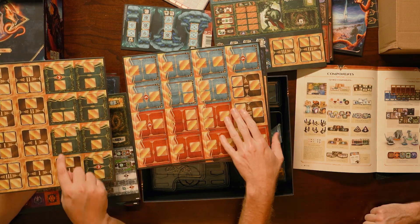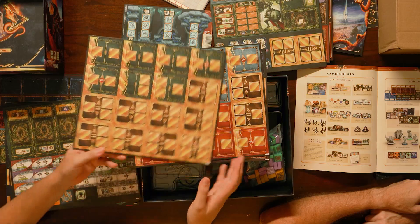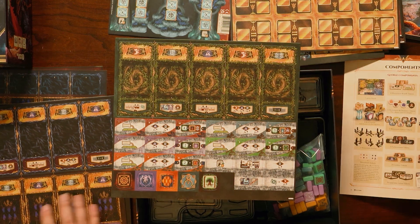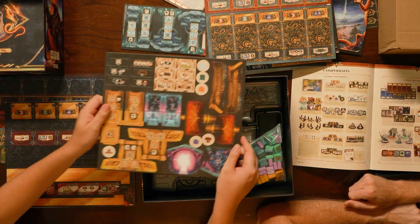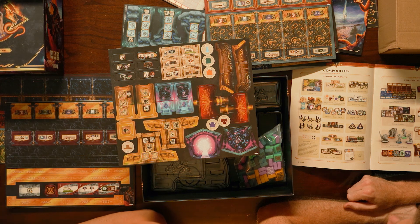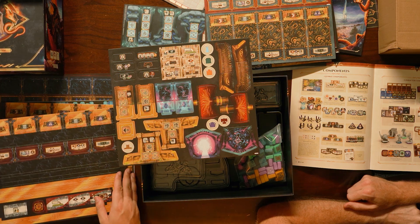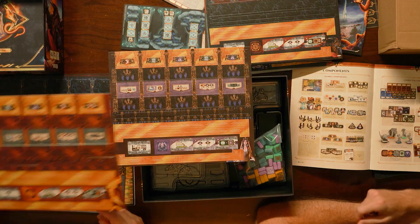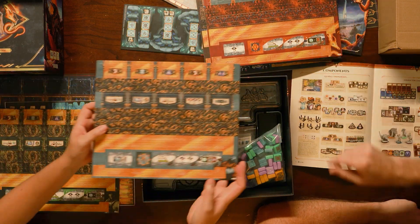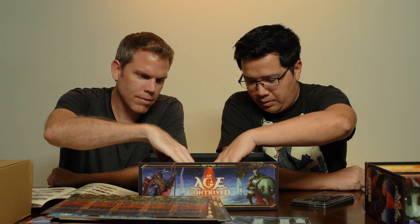Probably you put two things together and it turns into the next thing. A lot going on here — we've got upgraded action tokens, conduit tokens. These look like the buildings that you build, the wonders or monuments. Monument frames. One for each player. So we've got trays where all those probably go in.